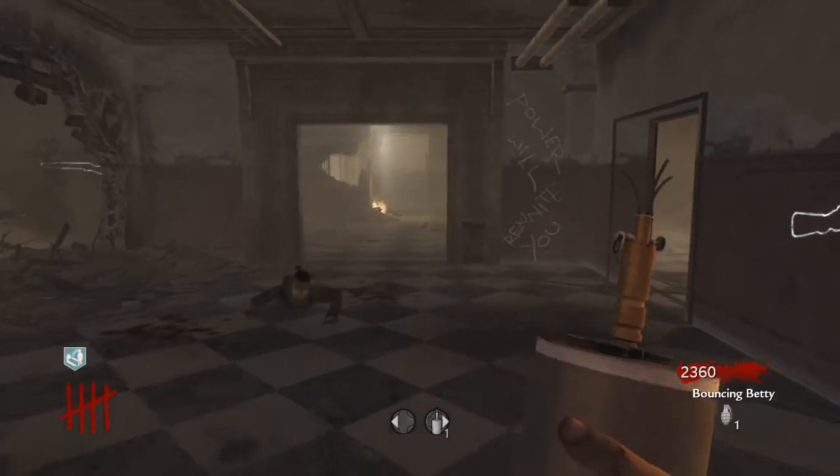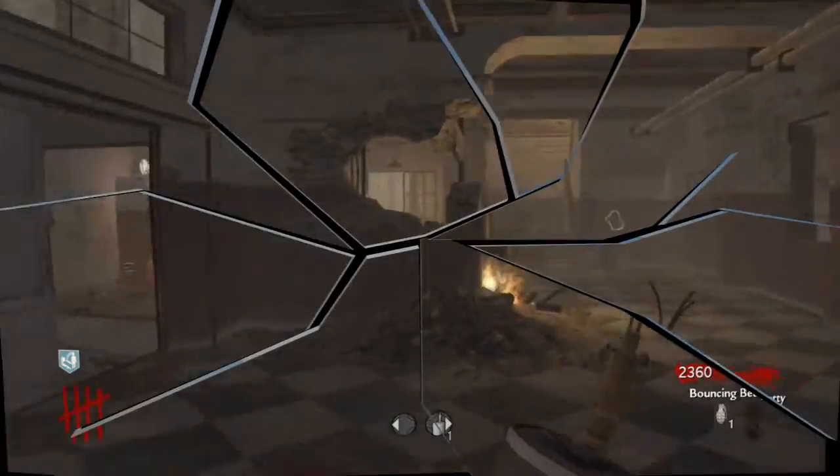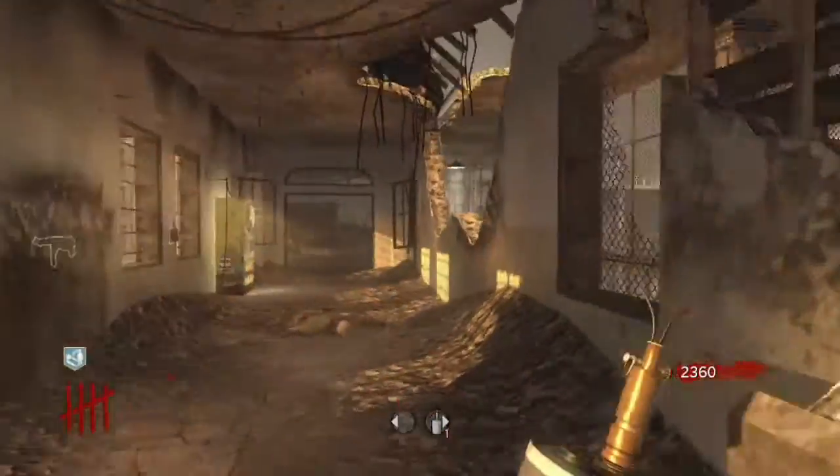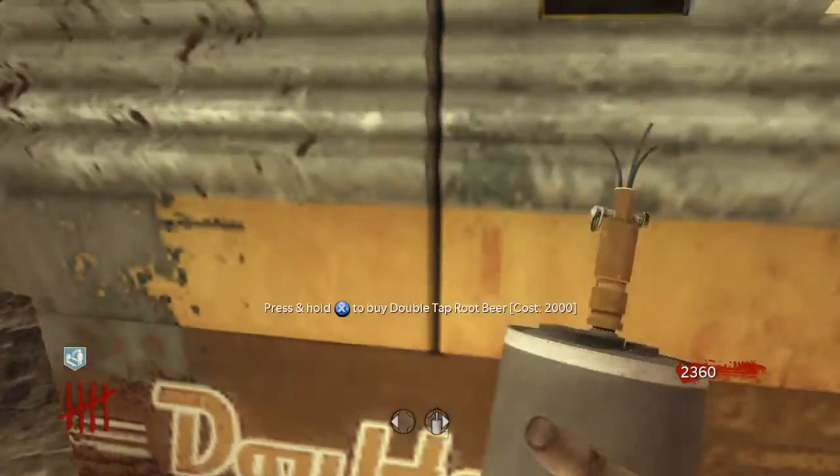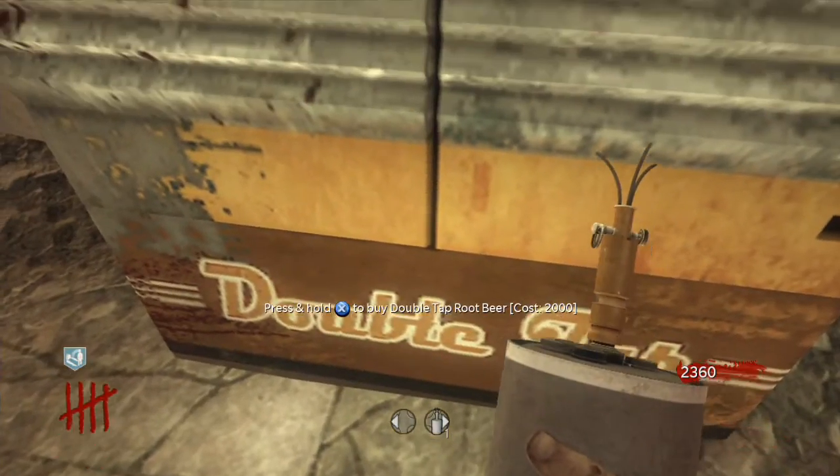They said they never will patch it. What you're gonna need: Bouncing Bettys and enough points to open up all the doors, get yourself a perk, and another gun. So you're gonna place your Bouncing Betty down in front of the machine.